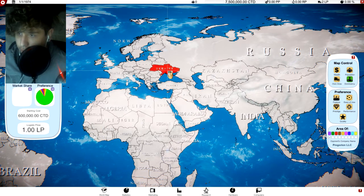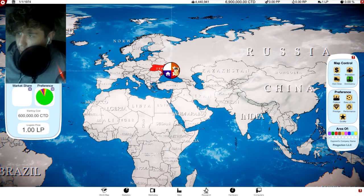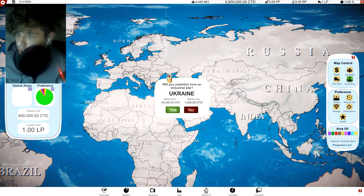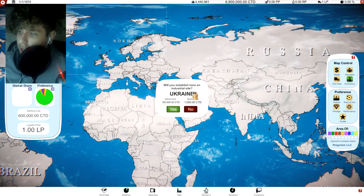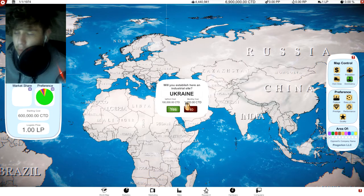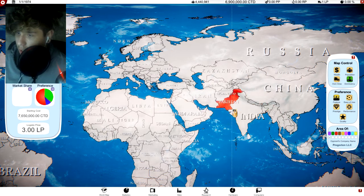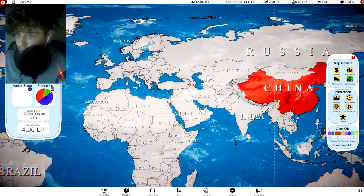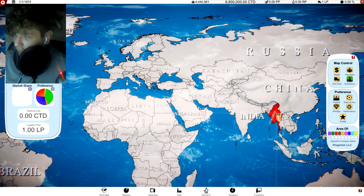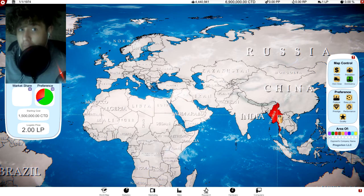Ukraine is looking really good — ease of use preference, average wealth, same cost as Madagascar but about a hundred thousand more people, and no opponent. I'm gonna go with Ukraine. Let's go ahead and buy Ukraine. It has two options — one will establish an industrial site in Ukraine. So we own Ukraine and can sell there, but we can put an industrial site somewhere else.